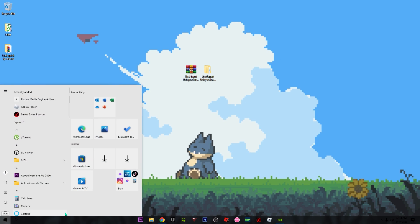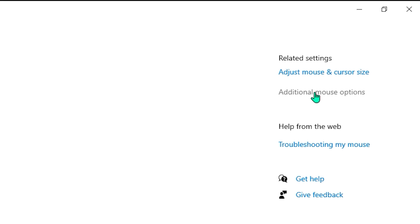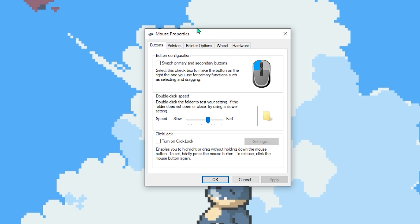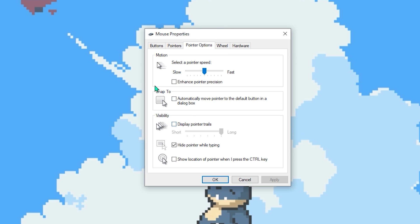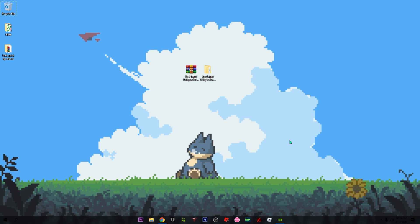Go to the Windows search bar and type 'mouse,' then click on Additional Mouse Options. Once over here we're gonna open the Mouse Properties. Click on Pointer Options — the most important setting here is Enhanced Pointer Precision. Usually it's active, so deactivate it, then click Apply and OK. That's all — this will help you a lot getting the lowest input delay on your mouse.